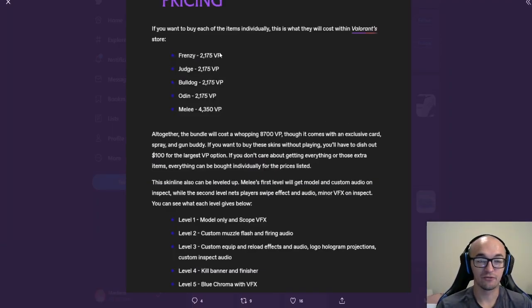We also have the prices: the Frenzy at 2,175 VP, all guns at 2,175, and 4,350 for the melee. The skins are upgradable — at level 1 you get the model and scope effects; level 2 adds custom muzzle flash and firing audio; level 3 gets custom equip, reload effects, audio logo hologram projections, and custom inspect audio; level 4 gives you the kill banner and finisher; and level 5 gives you the blue chroma with effects.